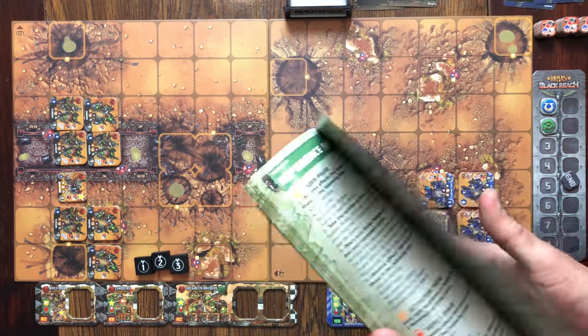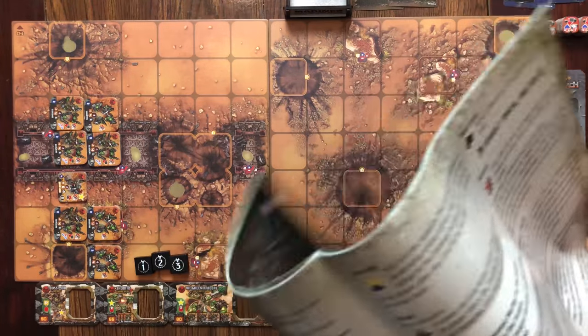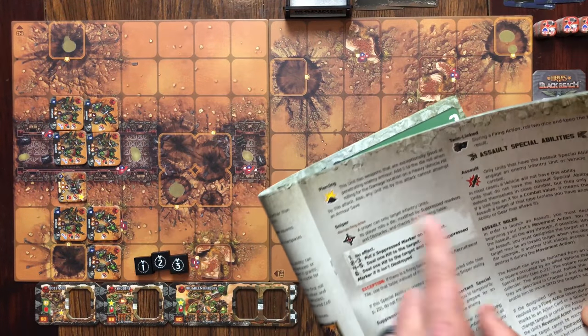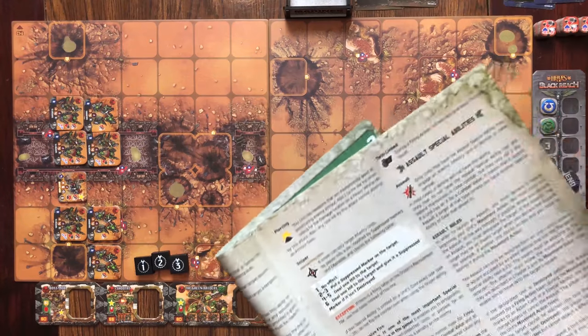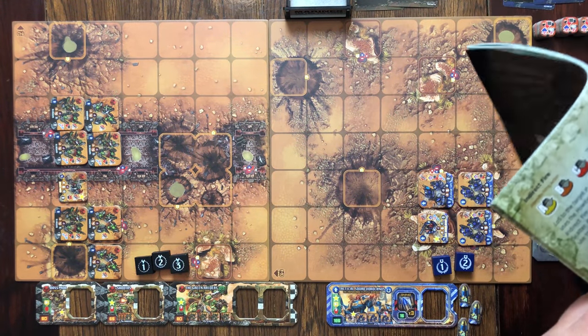If I want to find out what a symbol means, I have to flip through the rulebook. Here's one, for example - this is piercing. To know what piercing is, or what a sniper is, or twin linked, I have to look it up in the rulebook, find that specific section, and then read up on whatever symbol it is.